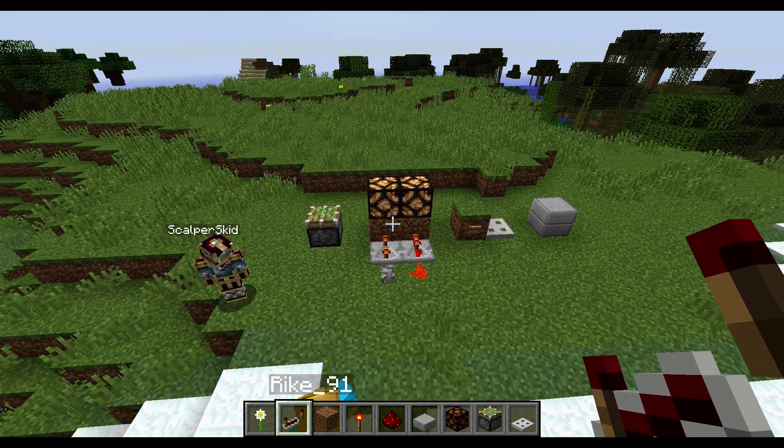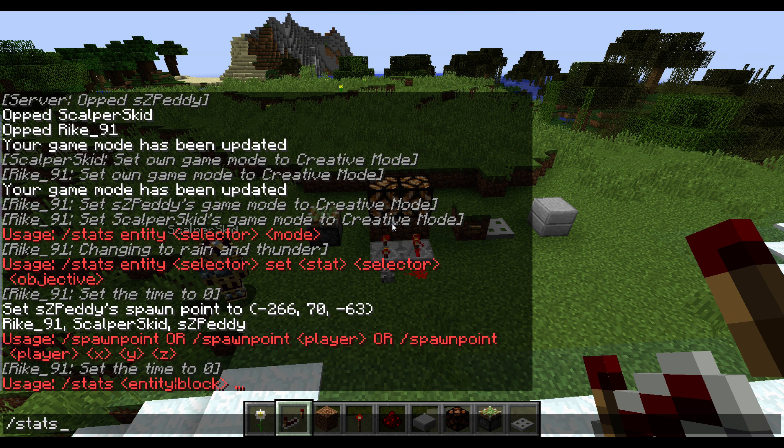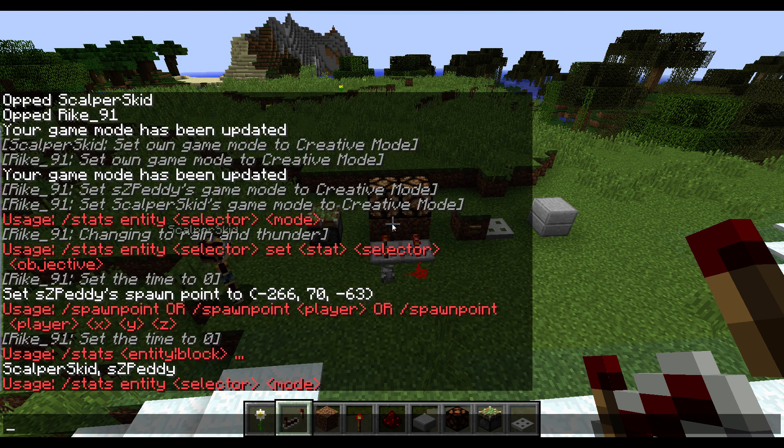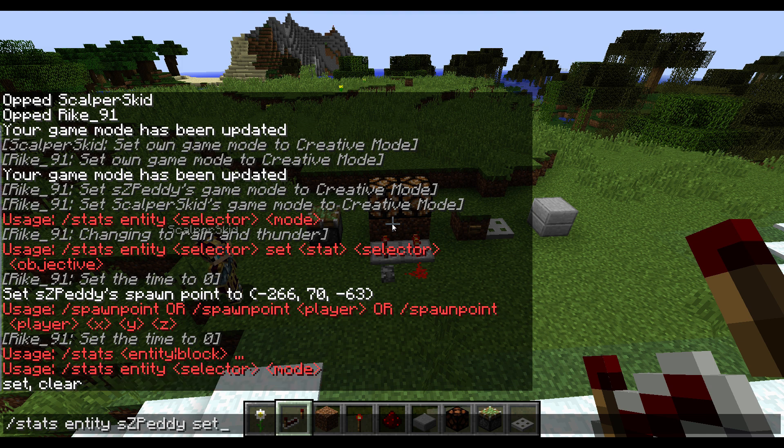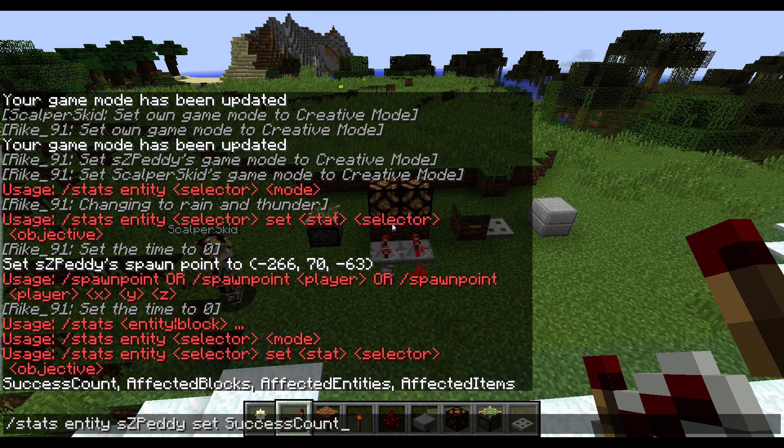There are also some new commands. We have a stats command - I think it's new, though last time I was wrong about a command being new. It's mainly for map makers. It seems you can test for stats for entities: if you do entity you get options like set or clear mode, and you can add an objective. I haven't tried it out fully yet.